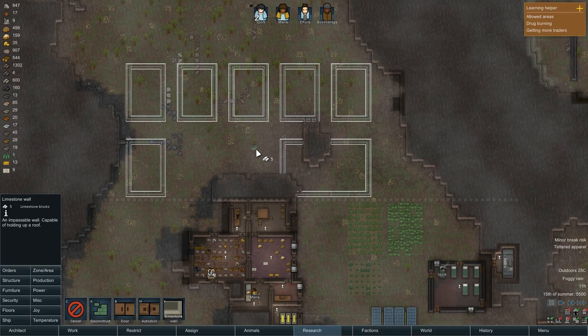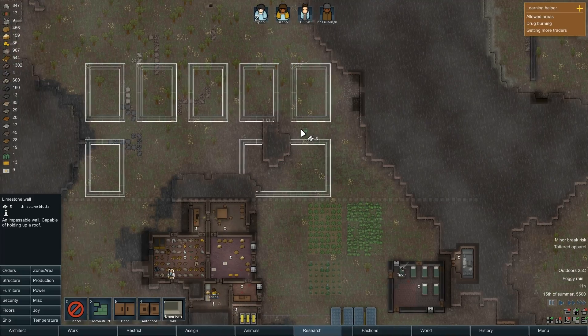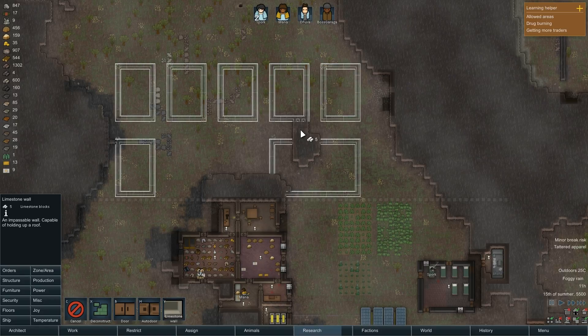Those two will also be bedrooms at some point, but yeah, this will be like the big bedroom type of thing over here. At some point I'll probably mine into the mountain over here for some stuff. Alright, now I need to have some doors.